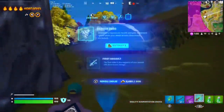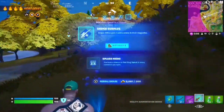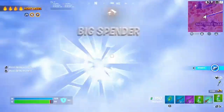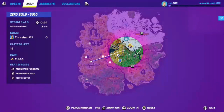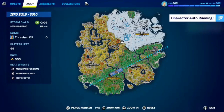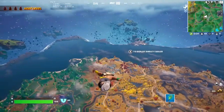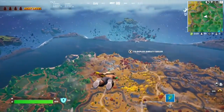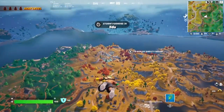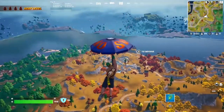This is from back in Chapter 4 Season 1 — an old video I never got around to posting. As you can see, I'm trying to find a good landing spot, eventually giving up and going to Shattered Slabs. If you pause the video, Faulty is still here, so yes, this is an old video. Anyway, I can only use snipers as previously stated.